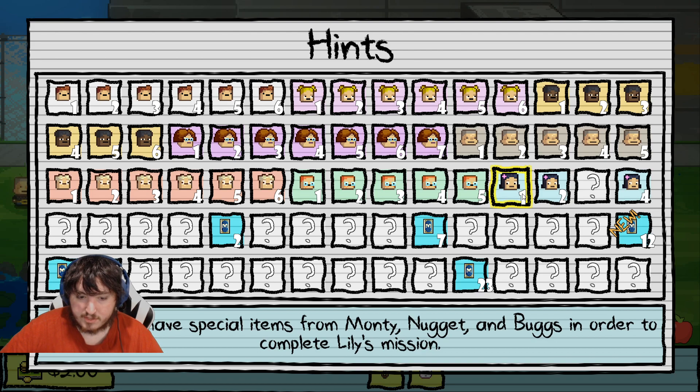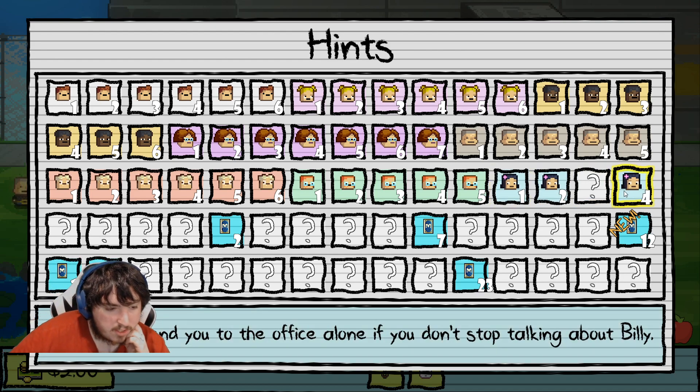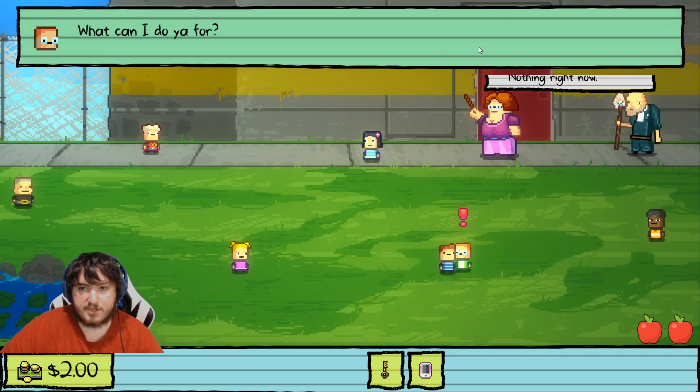We should get a new hint. We need to buy cigarettes in the schoolyard — that's the one hint I knew, that's why I knew what to take. Nugget will send you to the office alone if you don't stop talking about Billy — we know that as well. So we need to buy cigarettes.